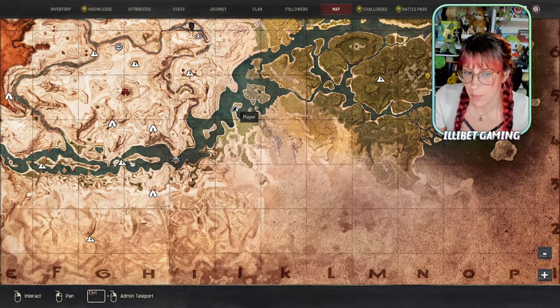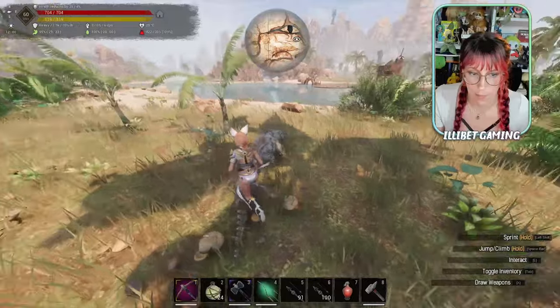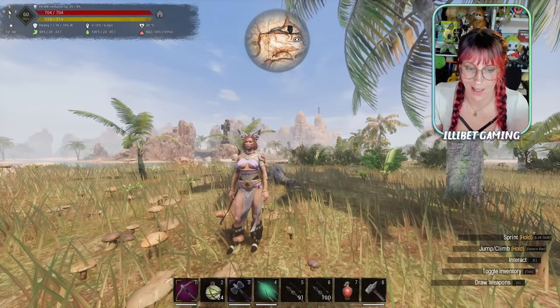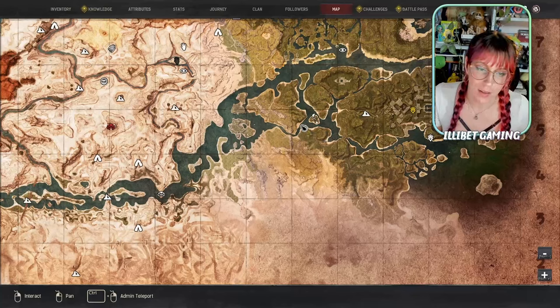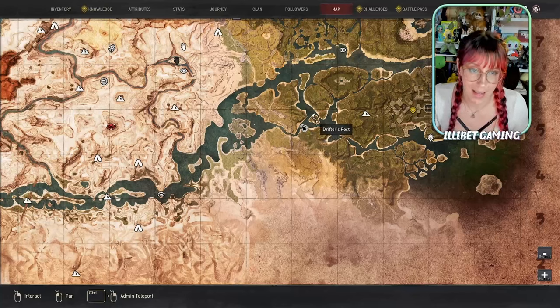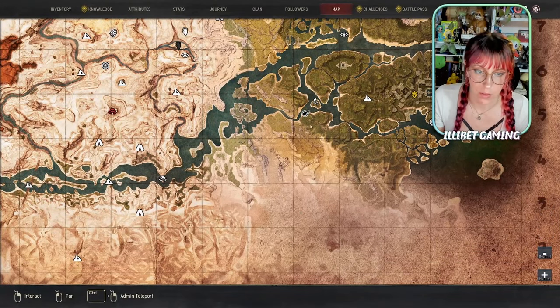In J5, we have this peninsula with a fairly decent-sized chunk of mushrooms, plus some crocodiles to get their hides for a good source of tar. Just across the river from a little exiled camp where you learn specialty cooking 10, you'll find a patch underneath a tree. We're in L5 also.